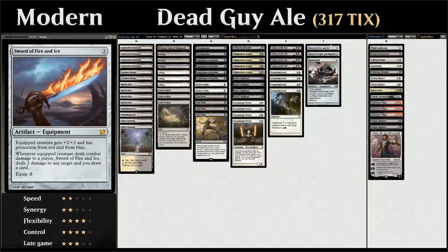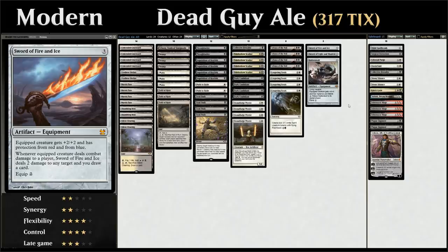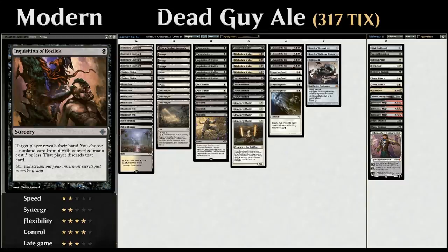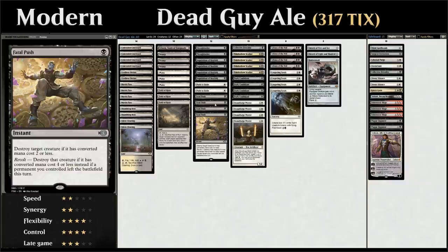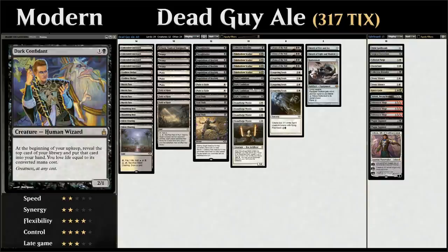This is our Stoneforge Mystic package. Other decklists often just play a single Batterskull and Sword of Fire and Ice, sometimes a Sword of Feast and Famine in the sideboard. Looking at the rest of the deck, you'll see a lot of typical powerful Modern cards in a Black-White midrange deck. At one mana we've got hand disruption with two copies of Thoughtseize and four copies of Inquisition of Kozilek, then some spot removal: two copies of Path to Exile and four copies of Fatal Push.